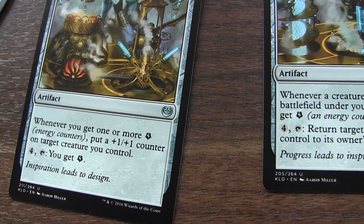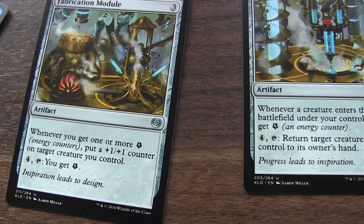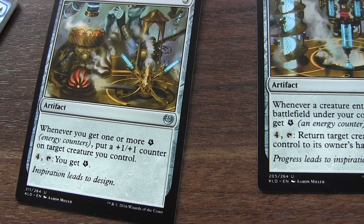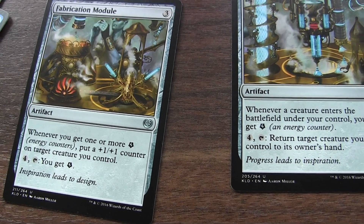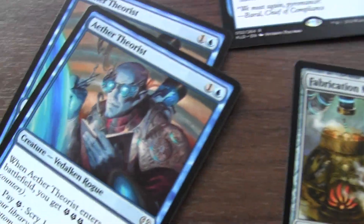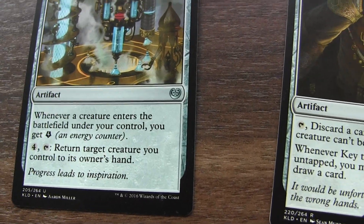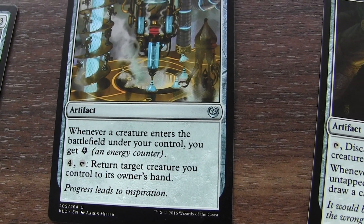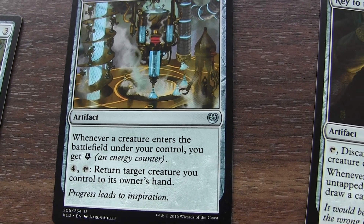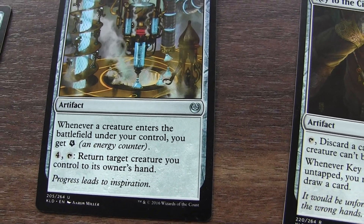Kaladesh uses a lot of energy counters, which I think is awesome. This artifact lets me put a plus one, plus one counter on a creature, which is kind of cool. And when this one enters play, I can put a counter on it.